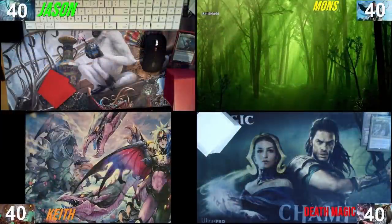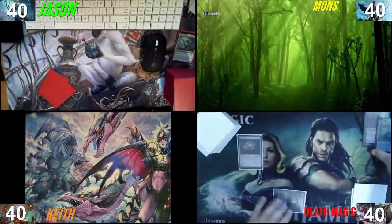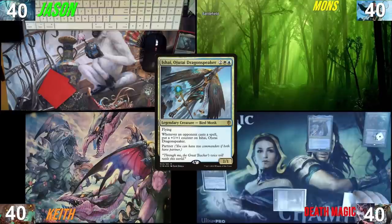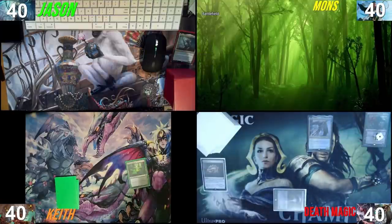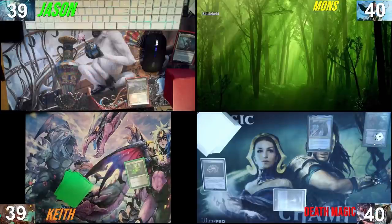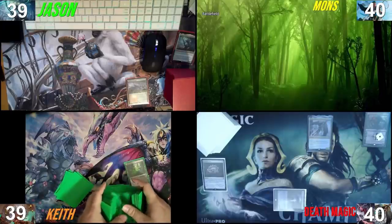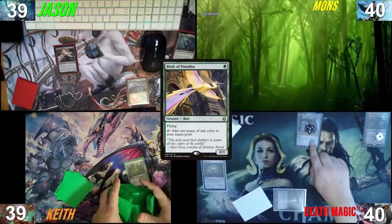I'll do a similar dance as last time — Morphic Pool and a Jeweled Lotus, and I'll cast Ishai cracking the Lotus for white. That is a really good turn one because it's going to grow pretty quickly. Pass the turn. I will crack it now before anyone can get the mana to play an Op Agent — go get an Underground Sea. Pass the turn. I will draw a card, play a Wood Elves, crack it for a Bayou, cast a Bird of Paradise, and pass my turn. My bird is growing.